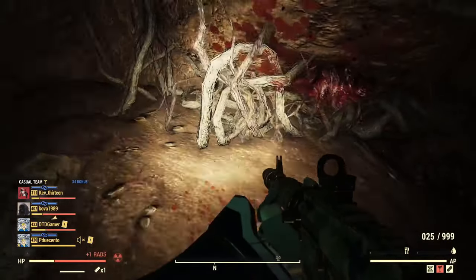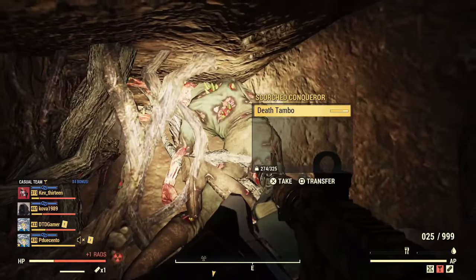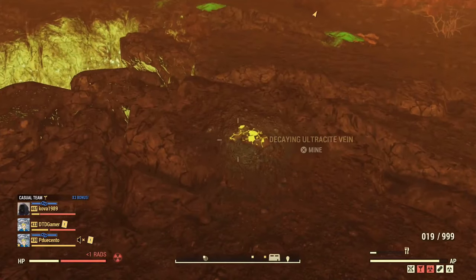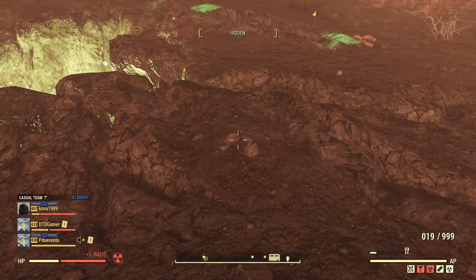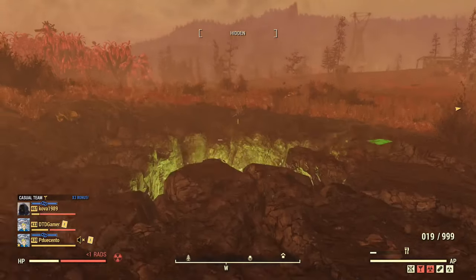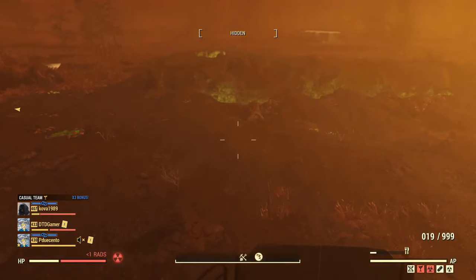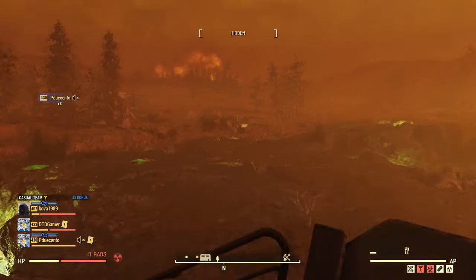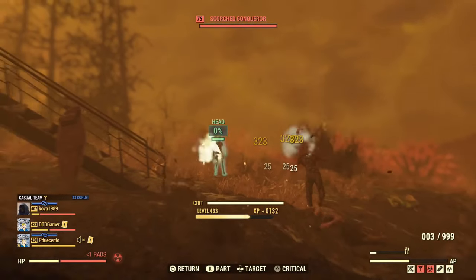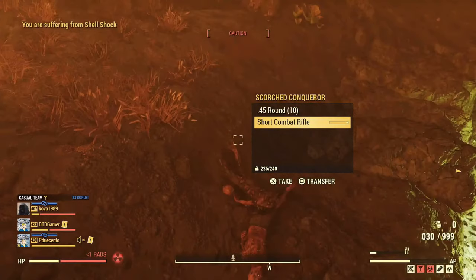Another location which is nice and easy — and maybe better for you if you can't be bothered to nuke somewhere yourself — is the popular nuke site down at the queen. Here again there are more ultracite veins which you can keep collecting to spawn more scorched enemies. There are also a bunch of enemies dotted around this area because of the queen, so if you drop a nuke on the queen yourself, all the enemies you're fighting in that main area will hopefully drop some of the needed ingredients for your crafting.